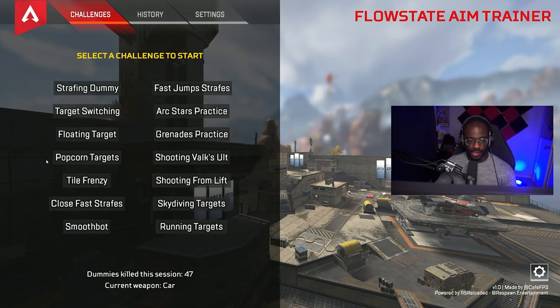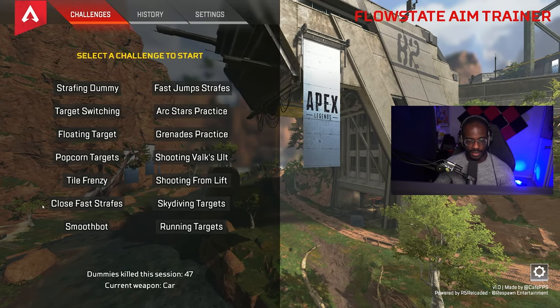Coming back for popcorn targets, let's check out close fast strafes. A few of these scenarios I'd suggest using an AR, but we'll stick to the SMG ones for now.